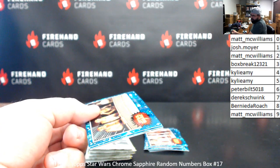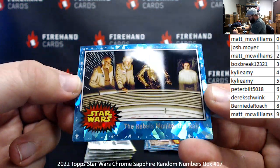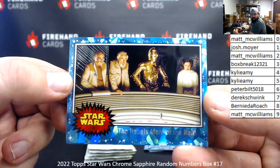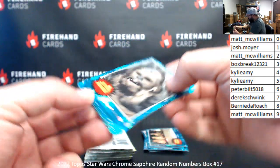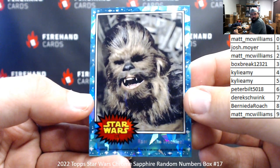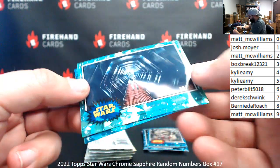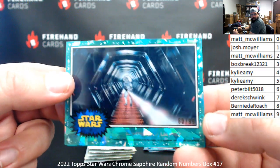You completed your Parker sets from '56 to '63? Oh, it's beautiful. So that was one of the goals. Card 49, The Rebels Monitor the Raid — spot nine, Matt McWilliams. Card 128, Roar of the Wookiee — Chewbacca is a Wookiee — spot number eight, Bernie DeRoach. We got an Aqua parallel here — Cornered in the Labyrinth. The serial number on this one is 60 of 99 — spot number zero, Matt McWilliams.